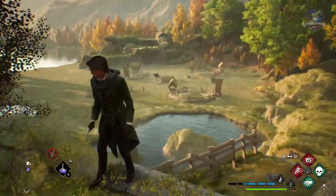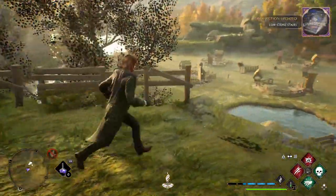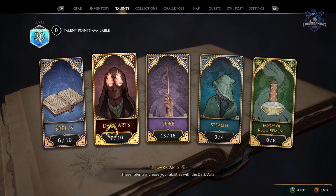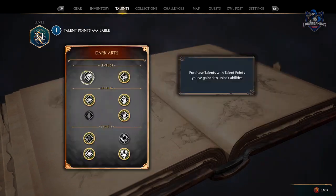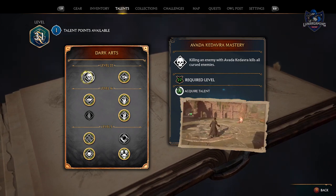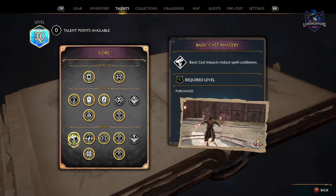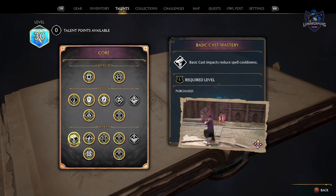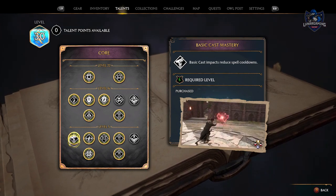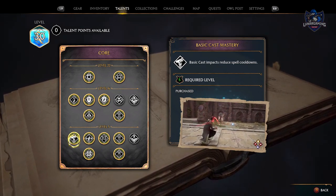Look around your vivarium — each of them has some conjuration chests to open and free moonstones lying around. Plan your talents before you spend them as you only have 36 points to spend out of a possible 48, and the talent tree cannot be respec'd so you are stuck with the talents you choose. The most important skill to learn very early is basic cast mastery, as it lowers the spell cooldown for every spell every time you hit with a regular attack — definitely one of the most useful skills.